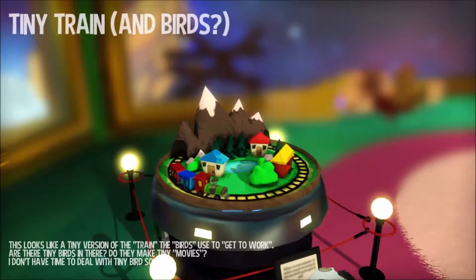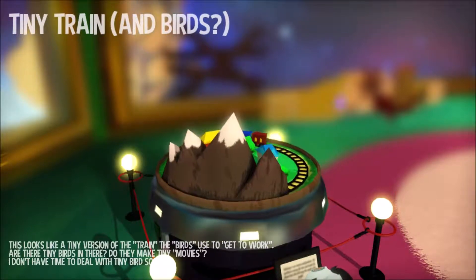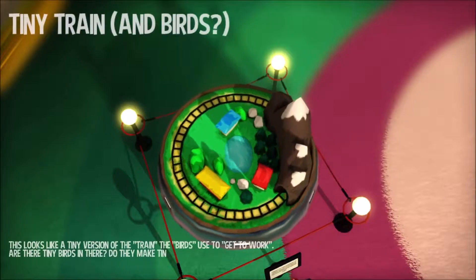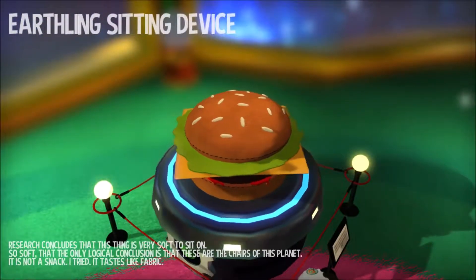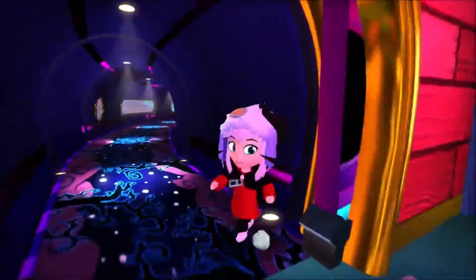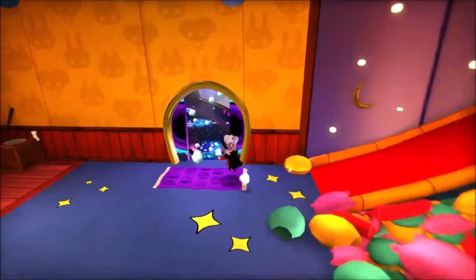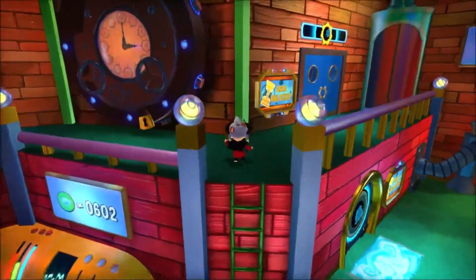So do I have any... tiny train. And birds? This looks like a tiny version of the train the birds use to get to work. Are there any tiny birds in there? Do they make tiny movies? I don't have time to deal with tiny bird society. Apparently hitting B doesn't make you leave. Didn't realize there were descriptions. Earthling sitting device. Research concludes that this thing is very soft to sit on. So soft. The only logical conclusion is that these are the chairs of this planet. It is not a snack. I tried. It tastes like fabric. Where are my other assembled relics? I feel like I've got some. I am apparently holding 12 relics. Are there more relic stands that I can spend my tokens on somewhere? Some relic assembly would be a good way to end the episode without feeling like the entire ship segment has been a waste of everyone's time.